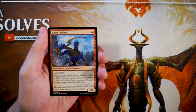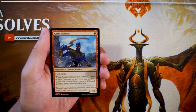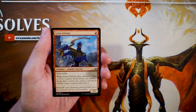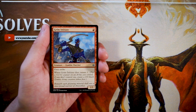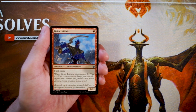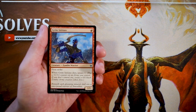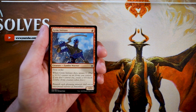Our first card is Grim Initiate. It's a 1/1 for one red with first strike, and when it dies it amasses for one. If you don't know what amass does, it means put a +1/+1 counter on an Army creature you control. If you don't control one, you create a 0/0 black Zombie Army creature token and then put that counter on it. Amass is a really good mechanic, and this is a very good one-drop. Being able to aggressively swing in early is great because of first strike, and it doesn't feel as bad if it dies in the mid game.